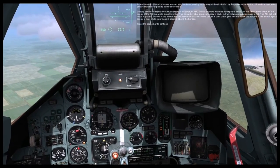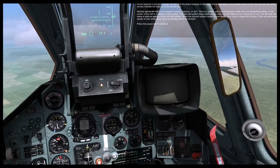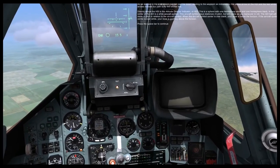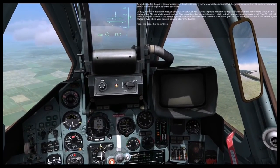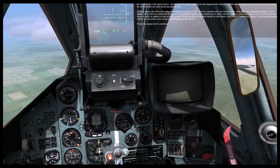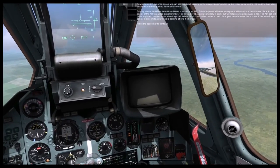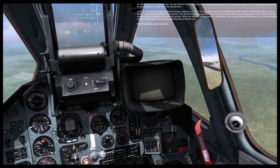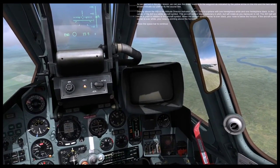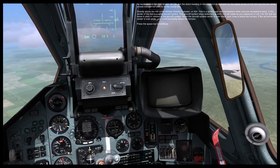Directly above the HSI is the attitude director indicator, or ADI. This is a sphere with one hemisphere white and one hemisphere black. In the center of the ADI is a white aircraft symbol. This aircraft symbol stays stationary in pitch but will rotate as you maneuver and roll. The ADI ball will move in pitch in relation to the aircraft symbol. When the aircraft symbol center is over black, you are below the horizon; when over white, you are above the horizon.